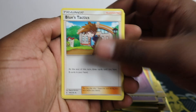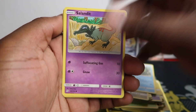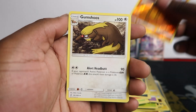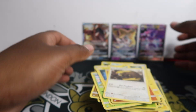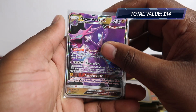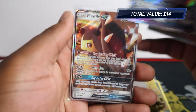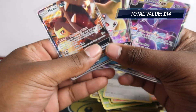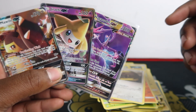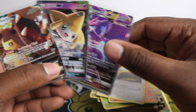Last pack: Blue's Tactics, Froakie, Basculin, Landorus, Bounce Sweets, Landorus, Scraggy, Tangela, Cubane, and Gumshoos. So we've got three hits — all GX's — which is one good thing, but no full arts, no secret rares, just regular GX's: Naganadel GX, Jirachi GX, and Whimsicott GX. I wonder what the total value is — let me know if that's a good hit ratio for nine packs.